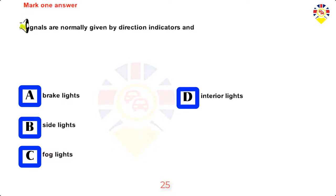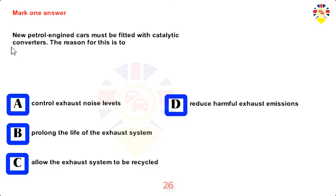Mark one answer. Signals are normally given by direction indicators and brake lights, side lights, fog lights, or interior lights. Answer: Brake lights.